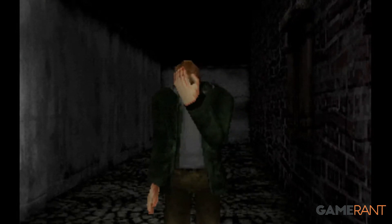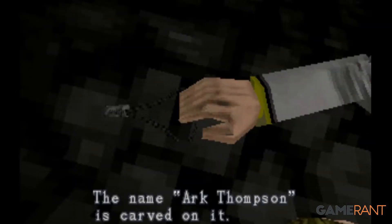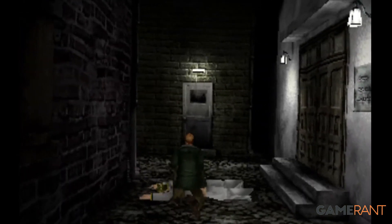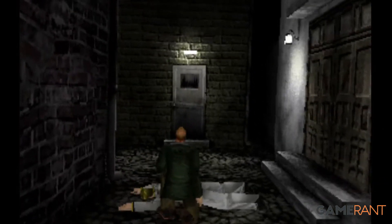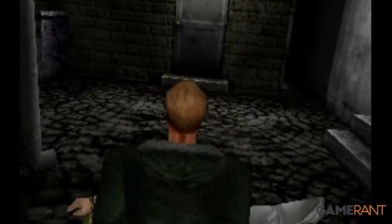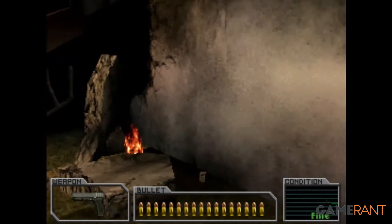Nearly every monster in the game was borrowed from Resident Evil 2, with the zombies and lickers having the same models and the same animations. This meant the enemies were just as slow but also much easier to hit due to the shift in perspective, and when pairing this with unlimited ammo, it results in a relatively simple but still enjoyable game.